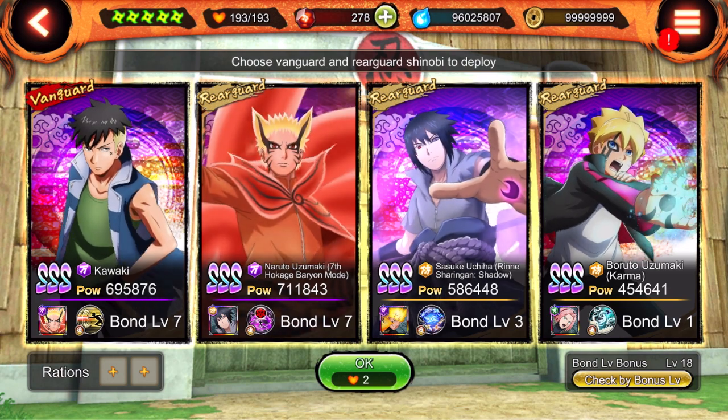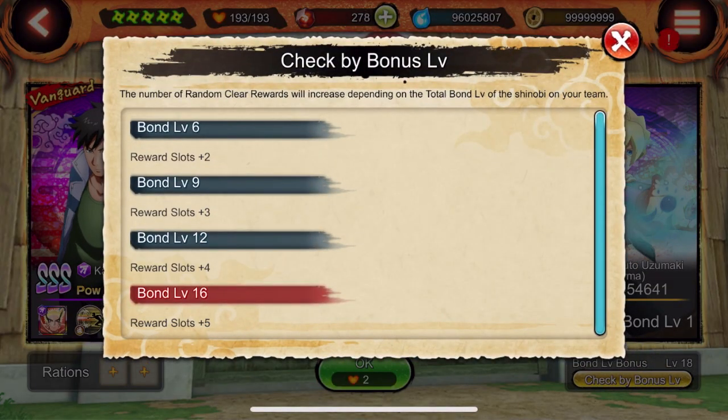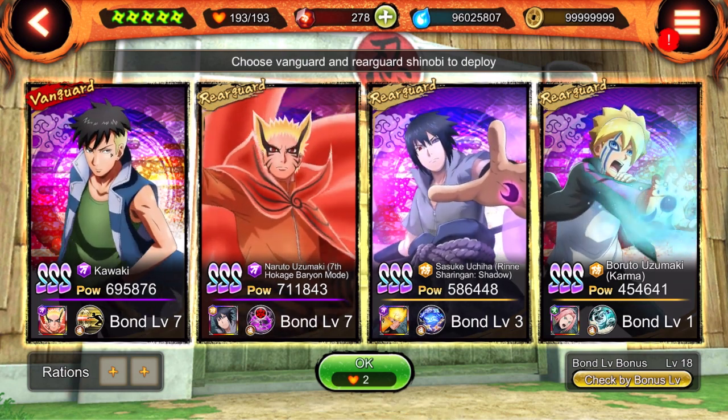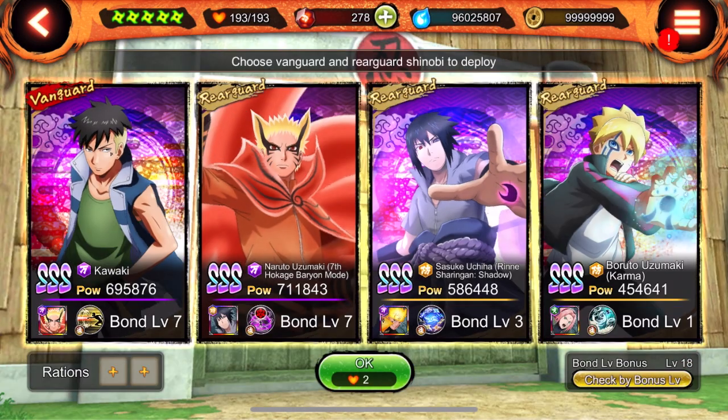As long as you have shinobi who have a ninja bond equipped, your bond level will go up. Make sure you guys use shinobi that have bonds equipped so you can get more rewards. Bond level 16 or higher is the target. I made a full in-depth video on ninja way and bond levels on my channel if you need a deeper explanation.